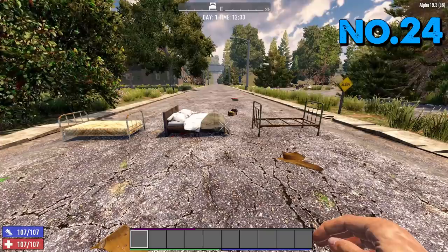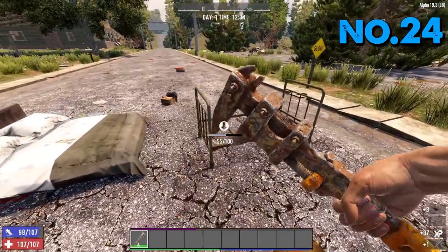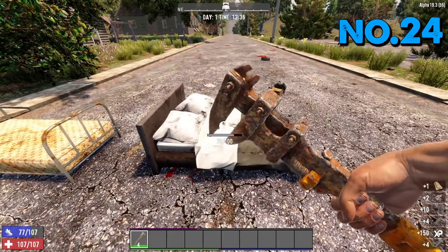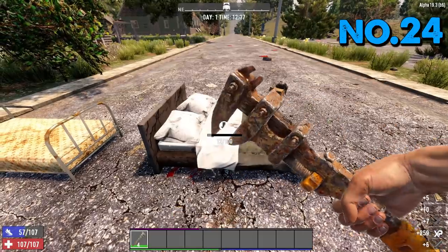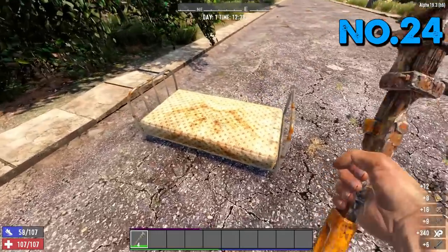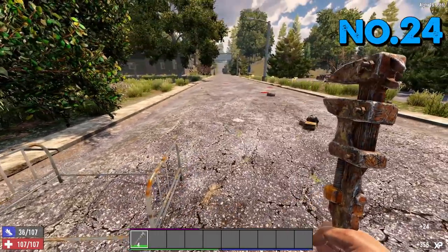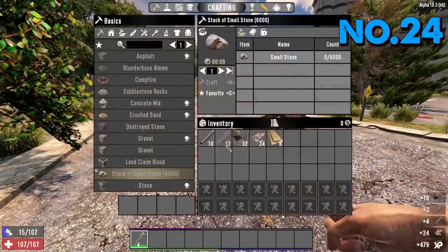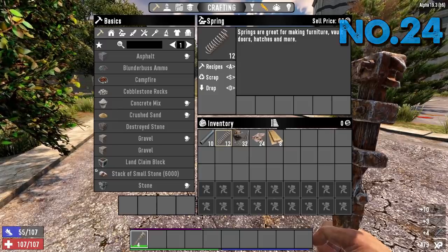Tip number 24 is beds. Don't go for the apple — wrench them. Springs are the one thing in this game that you cannot actually craft; you can only get them by looting or scavenging. Beds are the absolute best source for springs and they're in every POI. Every bed you see — wrench it, scrap it, loot it — and you'll end up with lots of springs, which are used in all sorts of traps, mostly grenades.